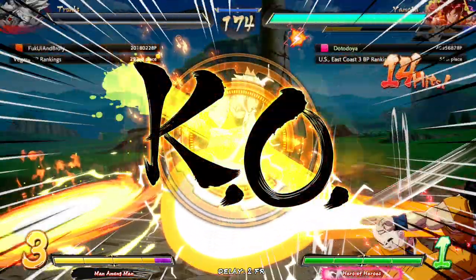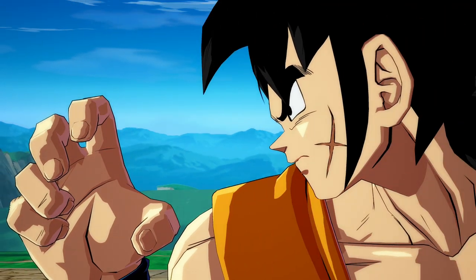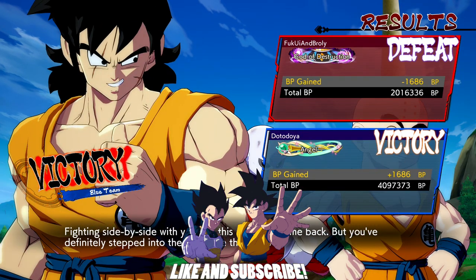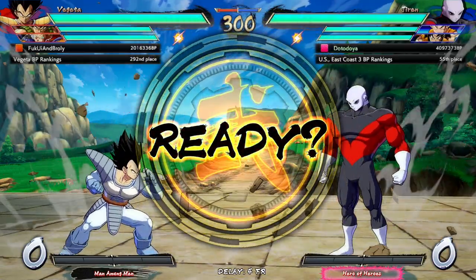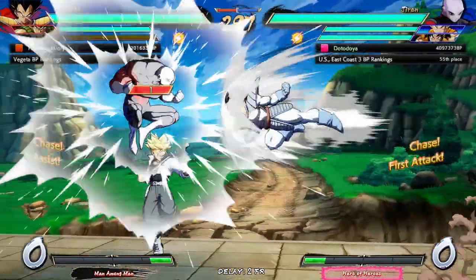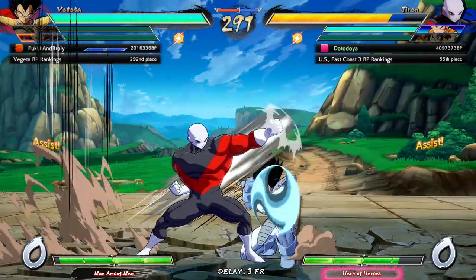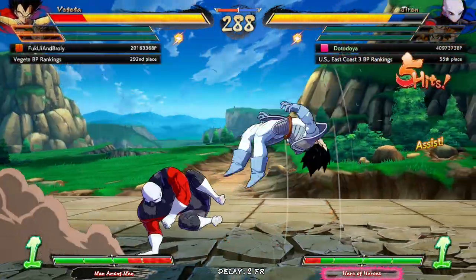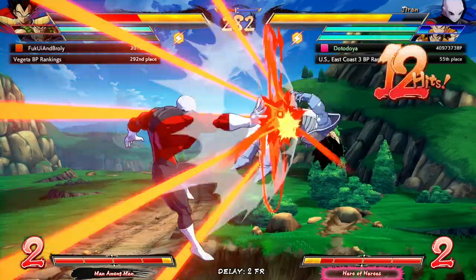Krillin with seven bars does not play around — if you get hit it's five Destructo Discs or nothing. I really do wish they'd give Krillin more — obviously they're probably not adding anything this late in the game, but maybe that balance patch will change things. If he has seven bars he should be able to do the scattered Destructo Discs from Dragon Ball Super. That would have been a sick animation and I would have been spending seven bars every round.